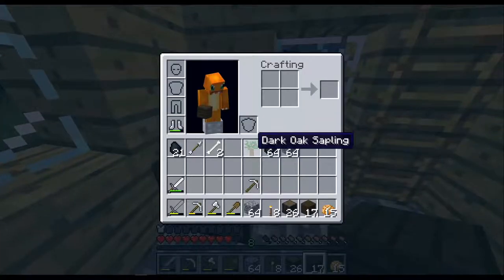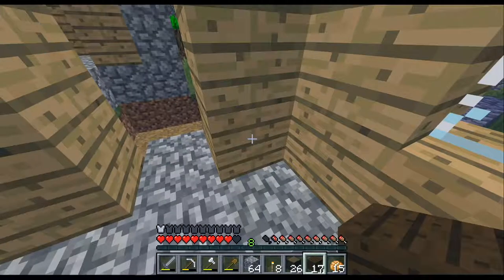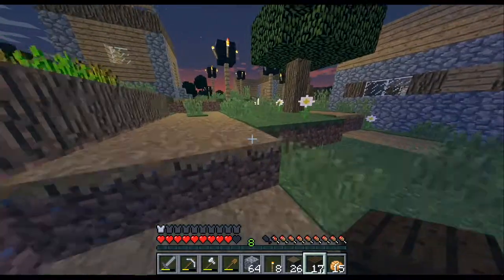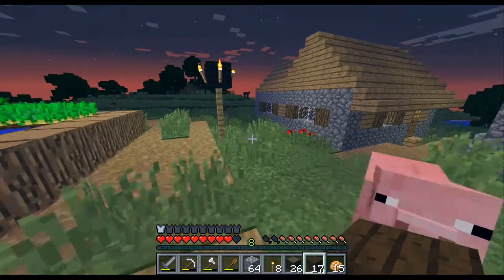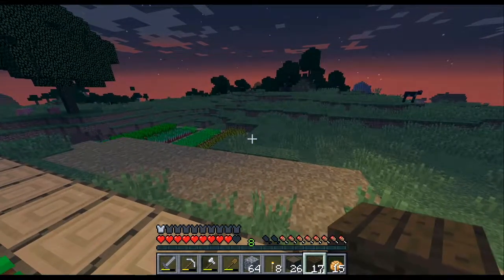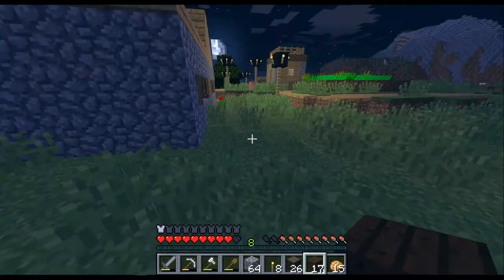This is going super fast for me. How do I open this chest? Right click, okay. I'm too used to playing Prey so I keep pressing E to open stuff. Nothing in there. There's a pig right there. Is that a cow? Is that a village or is that a mountain? It's a mountain. A freaking chicken has laid an egg.